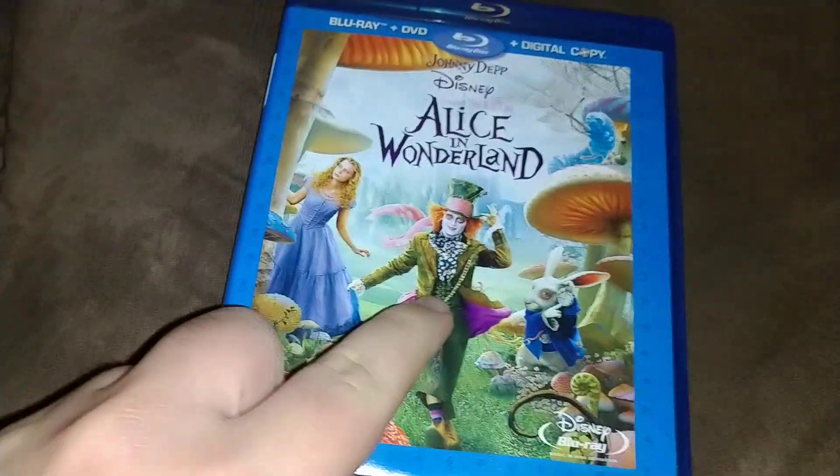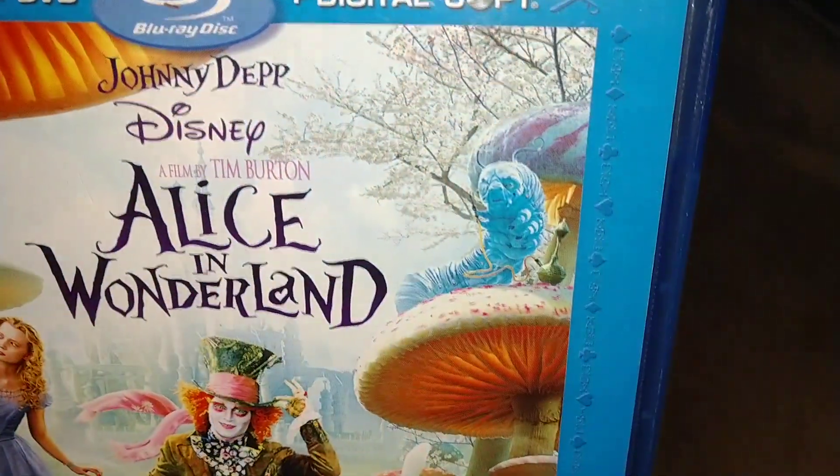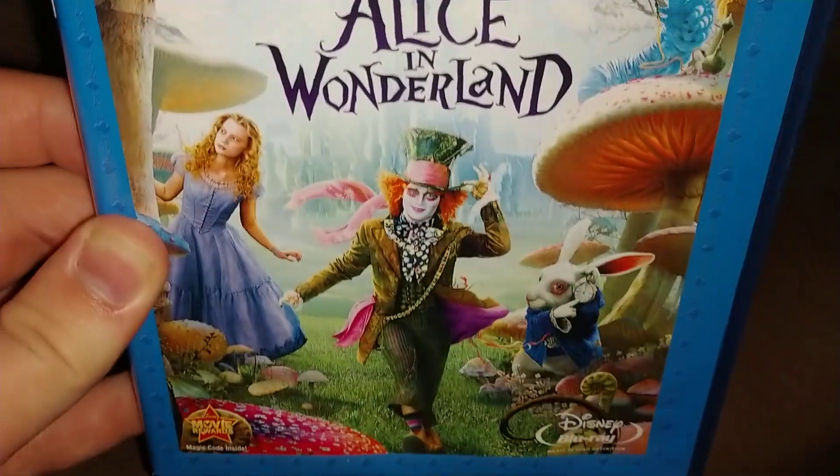Pretty sure one of the main characters is on the spine — it's kind of hard to see. In the background there's a power pillar, a rabbit, Alice, and that guy. Nice background. That's the spine.